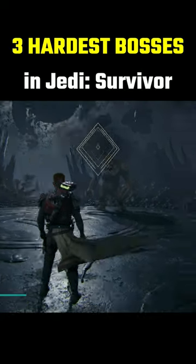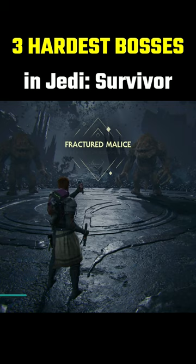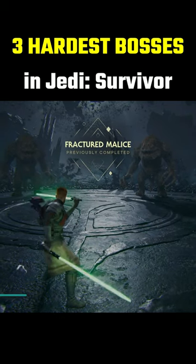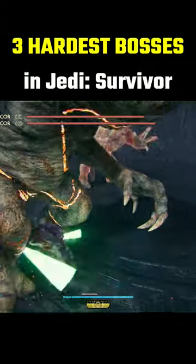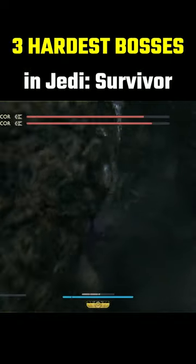Second hardest has to go to the double rancor that you can find within a force tear on Coruscant. In a similar way to Ogdo, these guys can one-shot you with their grab attacks, and they also have pretty deadly slams. Unlike the first rancor you fight, there are no bones to throw either.